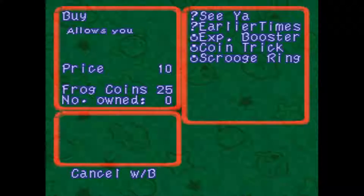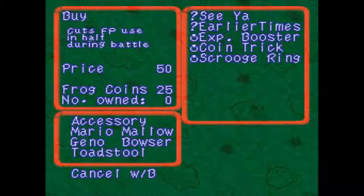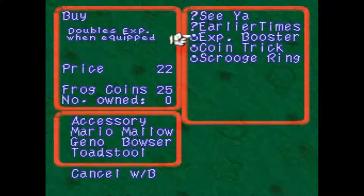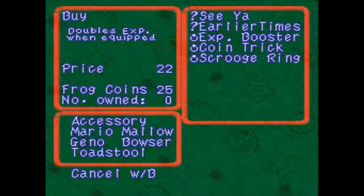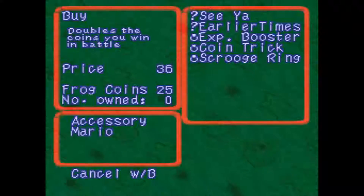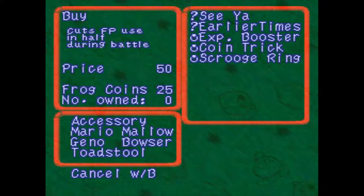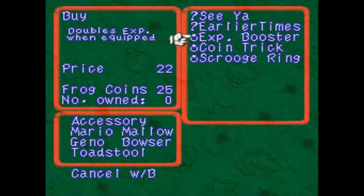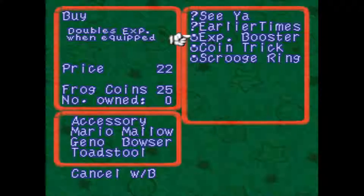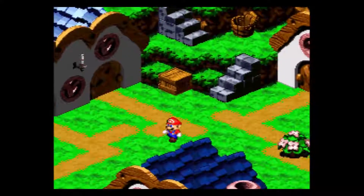I check my frog coins and I was speculating on what to get. I was really thinking about getting the experience booster, but I decide to save my frog coins and wait until I have enough to get the scrooge ring, because that's actually more important. I can grind for experience in other spots — in the last area there's actually an enemy that gives quite a bit of experience. So in the end I don't spend anything.